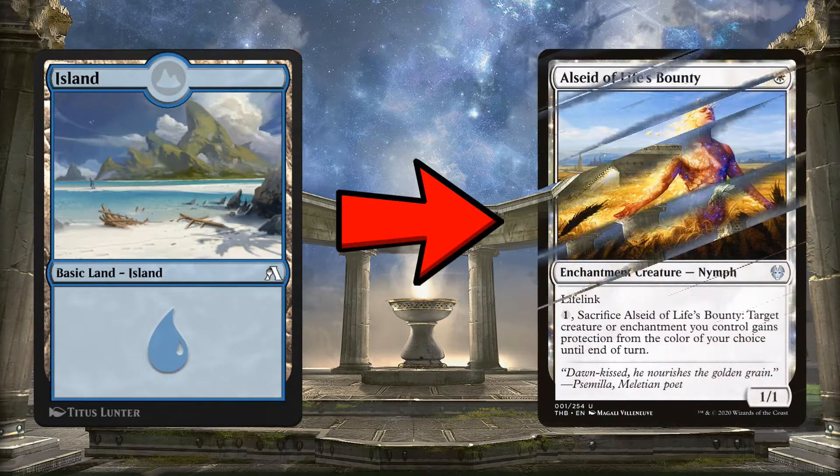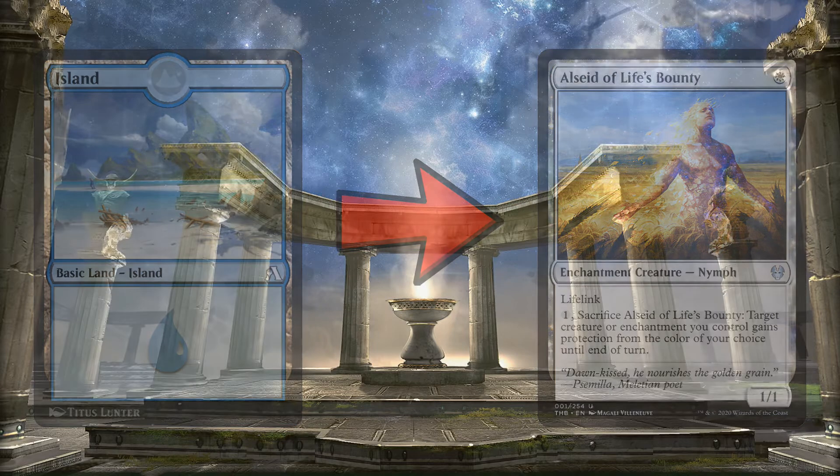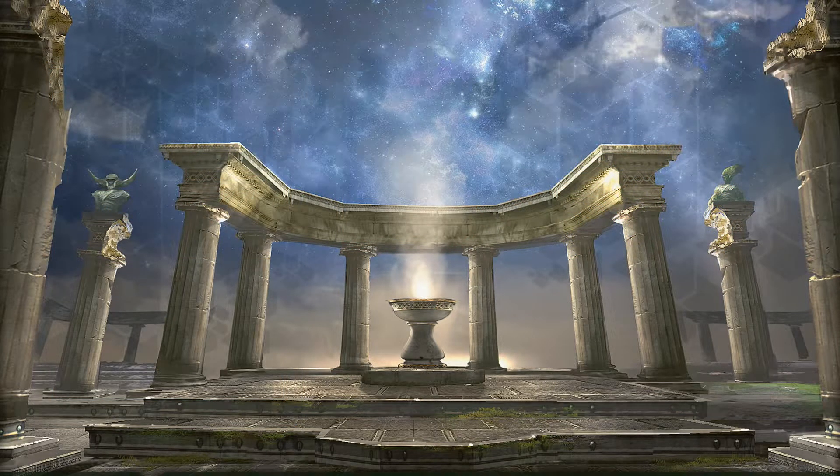I also want to take out one Island for a fourth All-Seed of Life's Bounty. The mana curve isn't terrible and 24 lands is fine. Having that fourth protection spell to protect our All That Glitters creature is very useful.